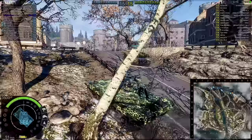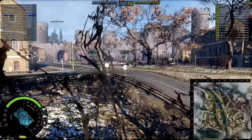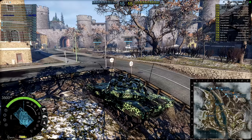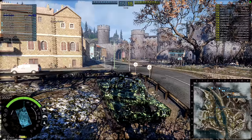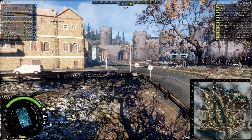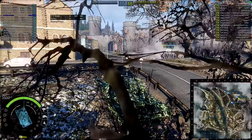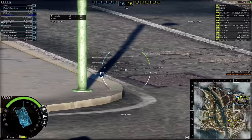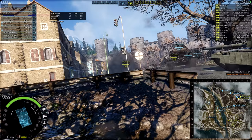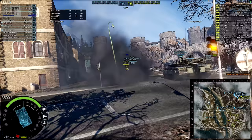Here we are on Salzburg, northern spawn, heading up toward the castle to put the Alte into action. I normally hold here and wait to see what my team is doing, because if no one else pushes this is a fantastic defensive spot — especially with ridiculous gun depression. I notice the Type and T-14 have gone to the right side, a T-14 pops up and I get a sneaky shot into him as he pulls back, while keeping the left arch covered.